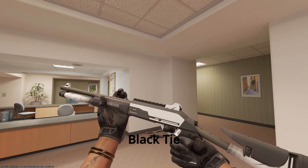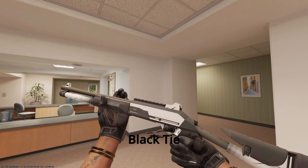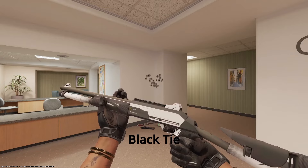Onto the XM, we have the Black Tie. Just a classic sleek XM — tuxedo, Black Tie. Mafia members are always dressed nice; they have nice suits and they go to Black Tie events sometimes. I needed to include an XM skin, and I think the XM is a vital part of any loadout. I really wanted to throw one on the list here.